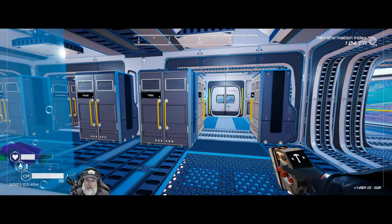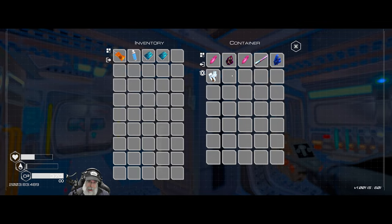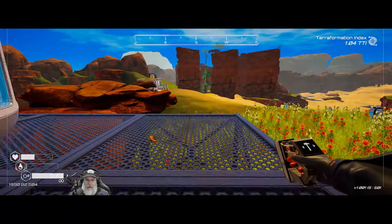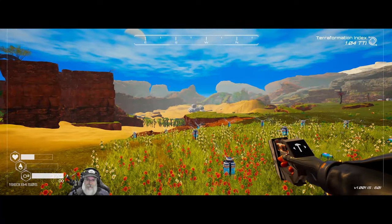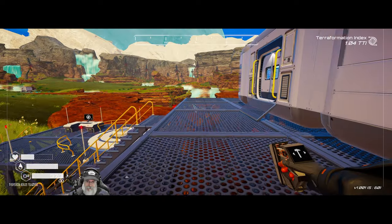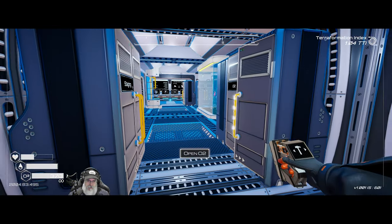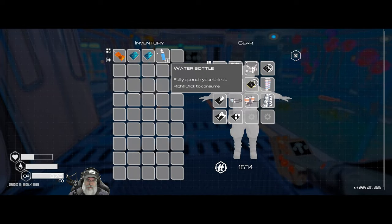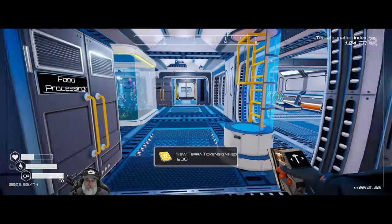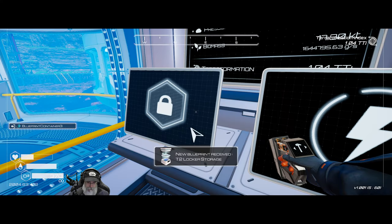In here we have our cooking station blueprint, microchip, and our tier two locker - those came back in the rocket. Right now the rocket is off selling a batch of cloth for us. It also brought back the plants fuse that I purchased, and I went and put it down in the optimizer. Let's go ahead and make 200 more terra tokens - I just do it the normal way. Look at that - tier two locker storage, that's just amazing.